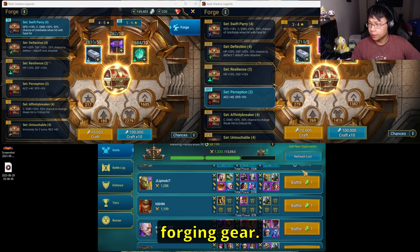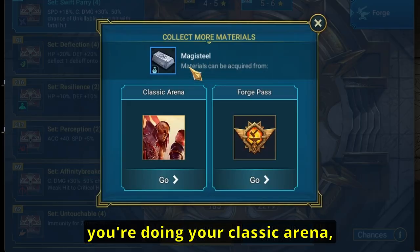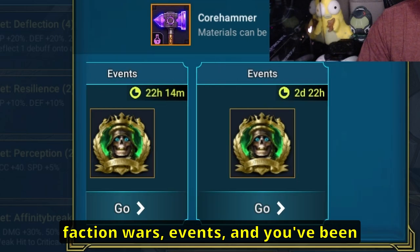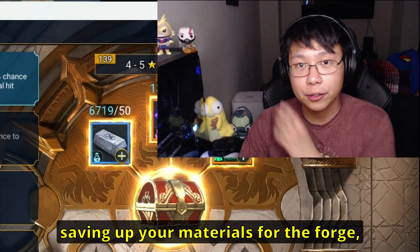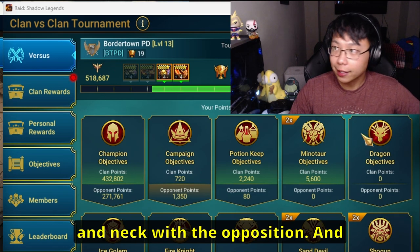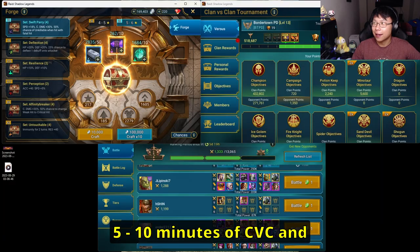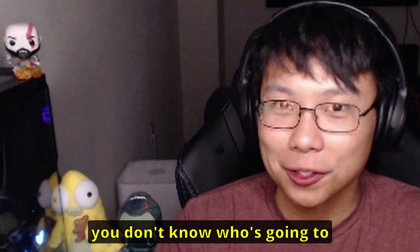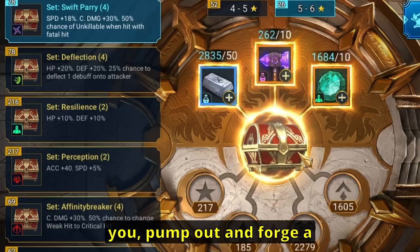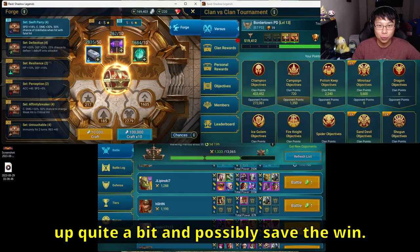Number nine: forging gear. If you've been diligent about your resources — doing classic arena, faction wars, events — and you've been saving materials for the forge, now would be the time to forge, especially when you're neck and neck with the opposition. In the last five to ten minutes of CVC when you don't know who's going to win and you think they might try to snipe you, pump out and forge a bunch of gear. You can jump up quite a bit and possibly save the win.